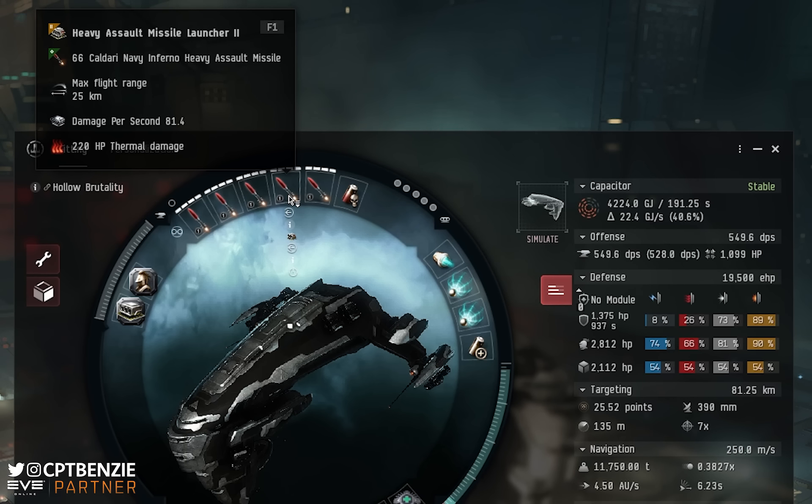Starting with the high slots: we're using Heavy Assault Missile Launchers. I love HAMs — probably one of my favourite weapon systems. They do great damage, have decent range, and this was the first weapon system I properly trained into. I recommend Heavy Assault Missile Launcher IIs for the Tech 2 ammo access. I'm currently using Caldari Navy Inferno Heavy Assault Missiles, but you could use Arbalests to reduce cost or if you lack the skills. These give a flight range of 25 kilometres, 81.4 DPS per launcher, and 220 hit points of thermal damage per launch. Carry Inferno, Mjolnir, Nova, and Scourge to swap depending on your target.